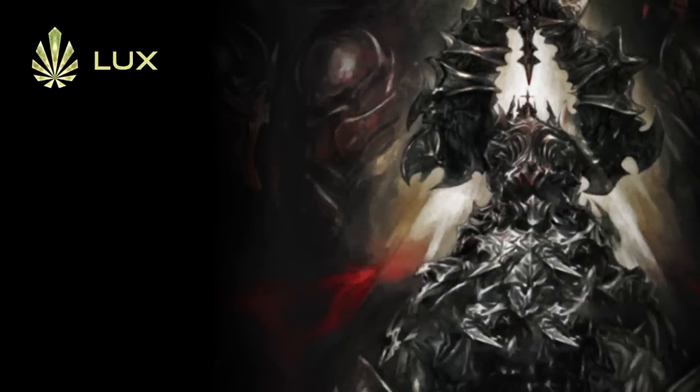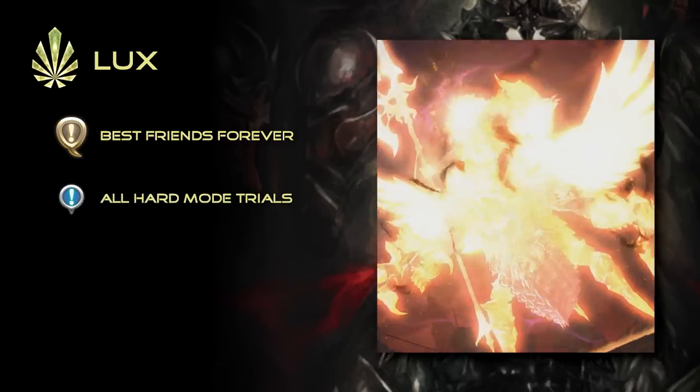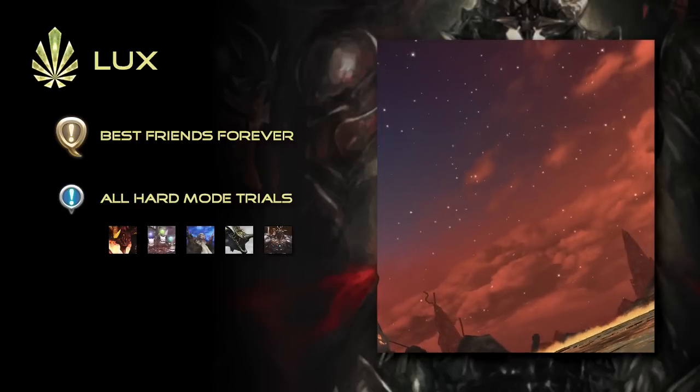Just like the original relic, the lux step is our usual victory lap step. Here, the quest Best Friends Forever will have you revisit all level 50 and 60 hard mode trials. Take your shiny relic for a spin across Eorzea.